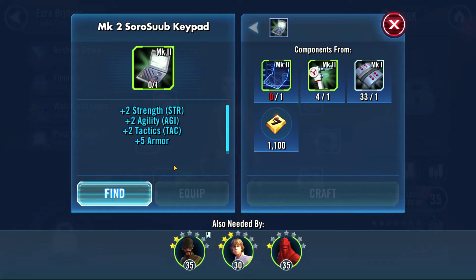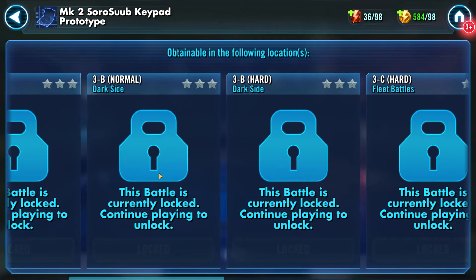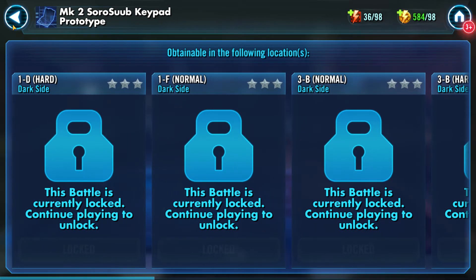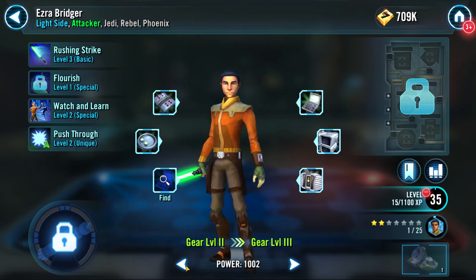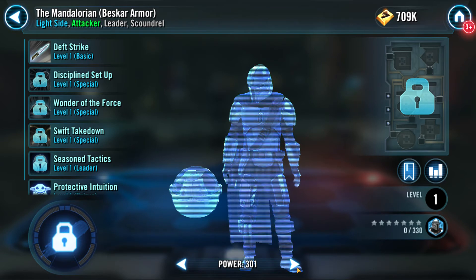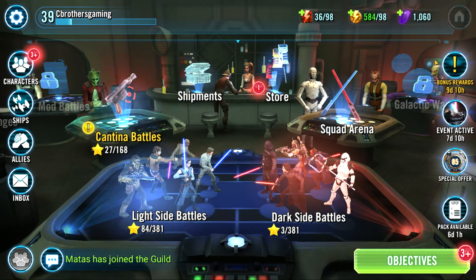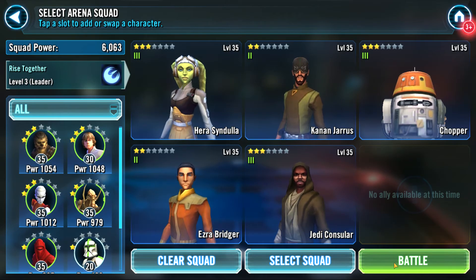And Ezra — what do you need, man? What are we missing here? Oh, Ezra needs the thing from the dark side? I thought it was Kanan that needed it. Kanan needs it too? Oh no. That's okay — we got two. Oh, look at the Mandalorian with the baby Yoda! So let's do a squad arena here with our newfound Phoenix friends, and then we'll jump into some dark side battles next episode so we can start working on that gear for Ezra and Kanan. Alright, who do we pick? We're at 6,000 power. Princess Leia, I think you are going to have to face the Phoenix squad.